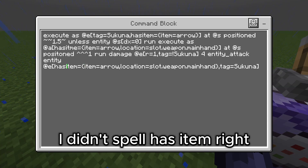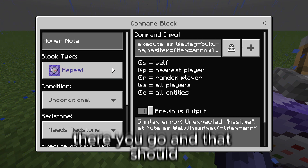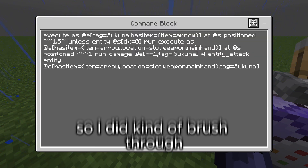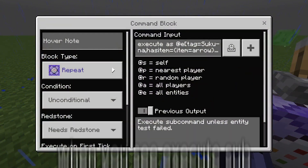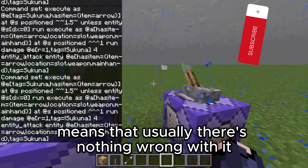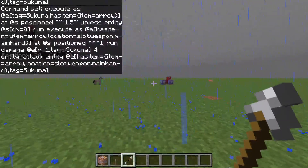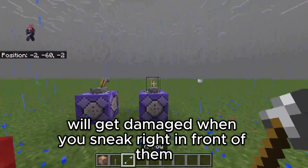I didn't spell has item right. There you go, and that should make sure that there are no syntax errors. When you see execute subcommand unless the entity has failed, it means that usually there's nothing wrong with it. So if there's nothing wrong with it, whatever your animal of choice is will get damaged when you sneak right in front of them.